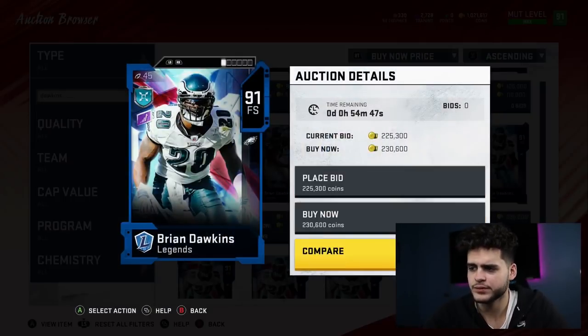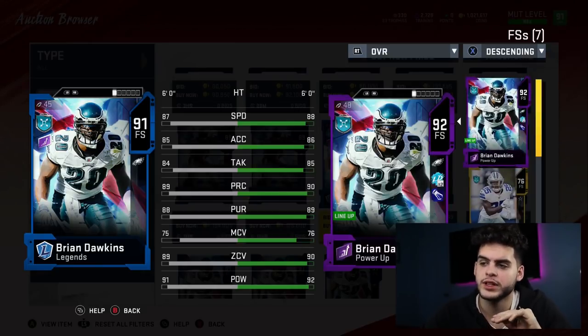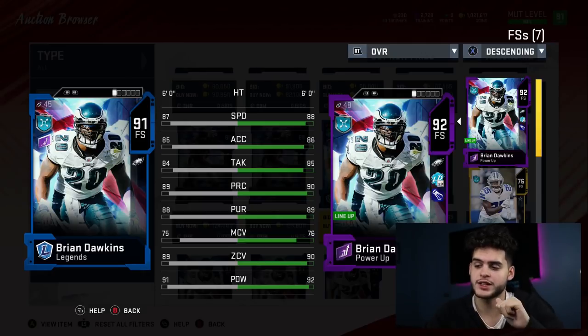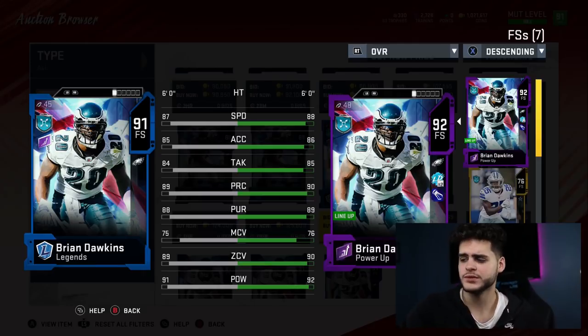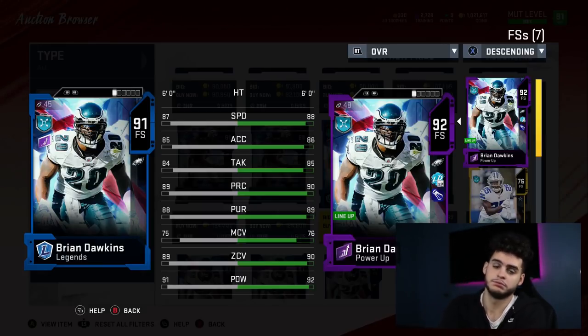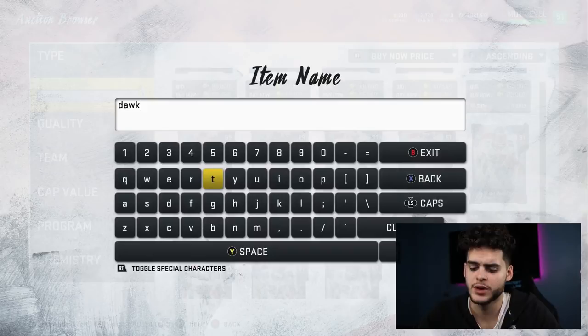Moving on to Brian Dawkins at 230k. I'll show you both powered up and unpowered. Base, this card is amazing — he is one of the only safeties in the game right now that's that fast, with that play rec, that pursuit, that hit power, and that zone. He hits the 90 hit power threshold, the zone threshold, the pursuit threshold, and the play rec threshold. He's tall and fast, and powered up he locks things down. He stays on this list primarily as the best free safety in the game for the time being.